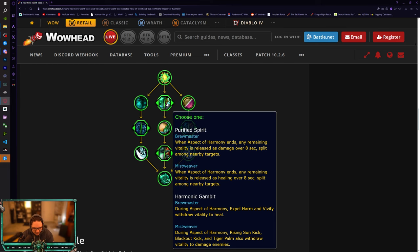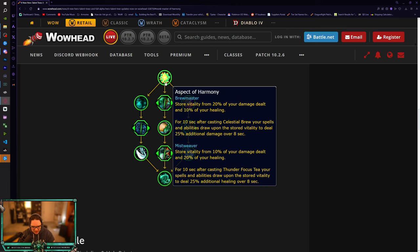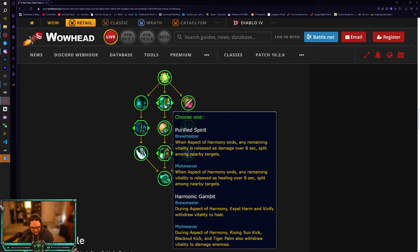Big one here: Purified Spirit - when Aspect of Harmony ends, any remaining vitality is released as healing over eight seconds split among nearby targets. So whatever stored vitality is left after Thunder Focus Tea becomes a HoT - not the biggest HoT but not bad, especially in 3v3. Then Harmonic Gambit: during Aspect of Harmony, Rising Sun Kick, Blackout Kick, and Tiger Palm also withdraw vitality to damage enemies. For PvP you'd probably go Purified Spirit for the extra healing, but Harmonic Gambit is actually intriguing to test.